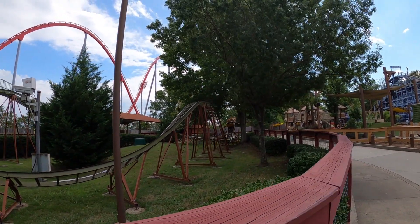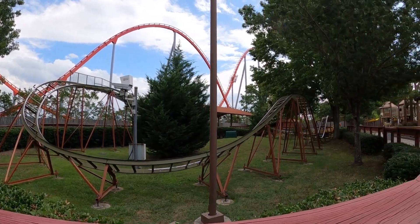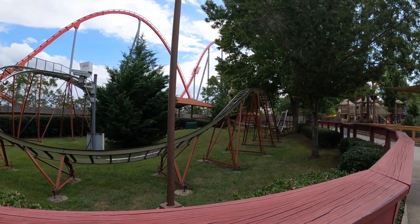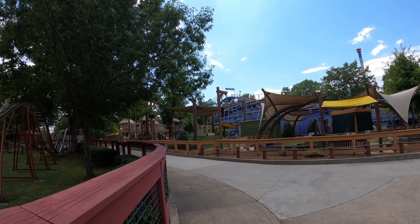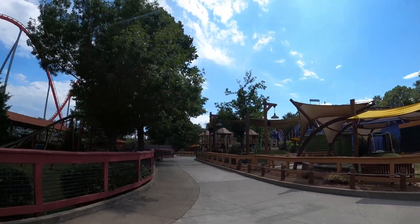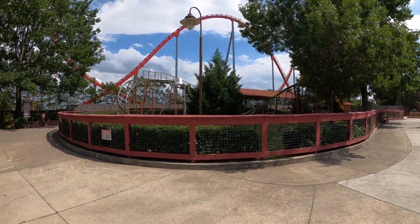There's another coaster back here called Wilderness Run - it's in the very back. The wind has really picked up on it. They've also got a nice climbing park back here and there actually are a few kids back there playing, so we'll leave them to their enjoyment and privacy. Camp Snoopy has got a lot going on - and there comes Wilderness Run again.